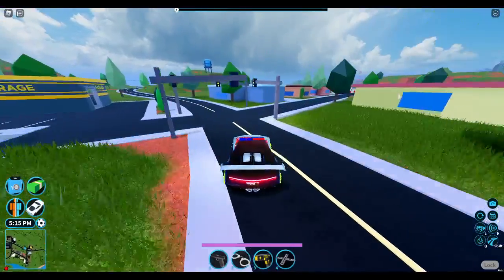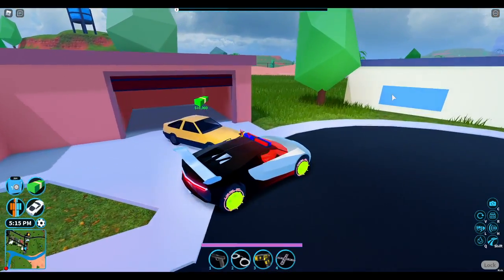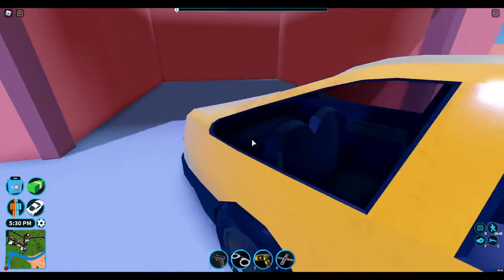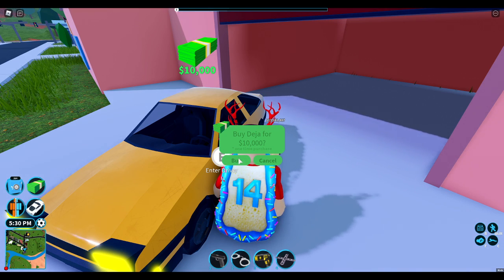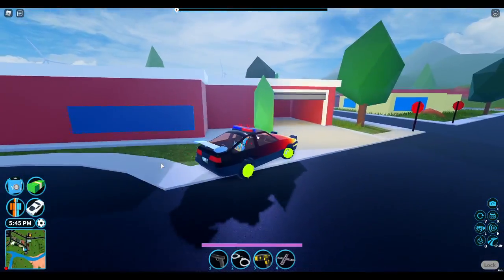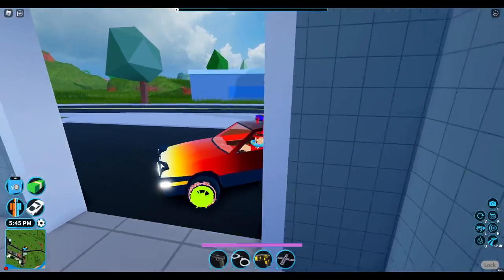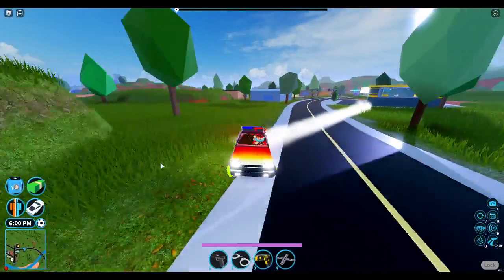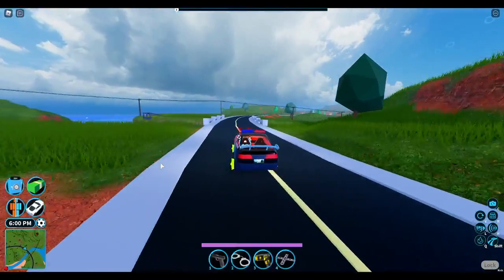This is the DJ vehicle — look at that, guys! It looks pretty old but at the same time really cool. Three, two, one — we have bought this vehicle! Let's see the drifting — whoa, that looks so cool! Like insane, look at the drifting — wow!